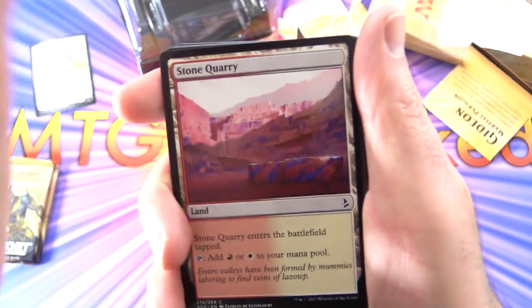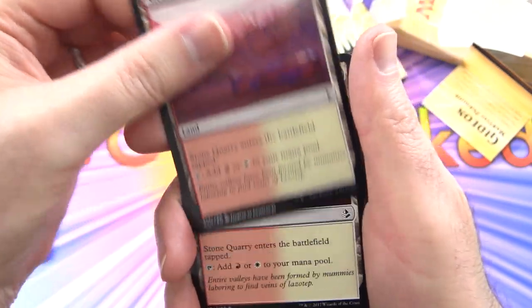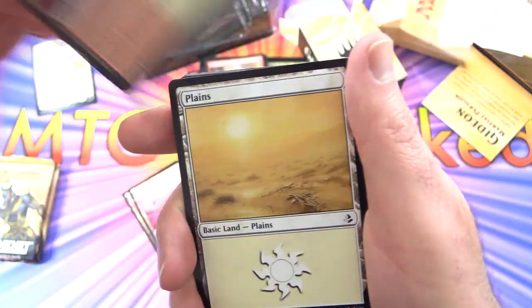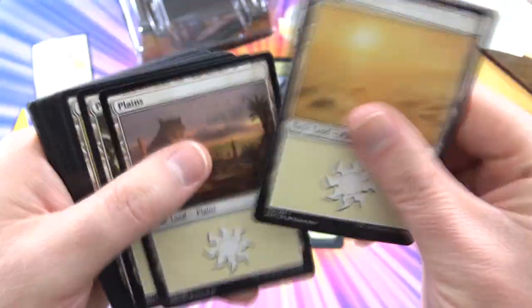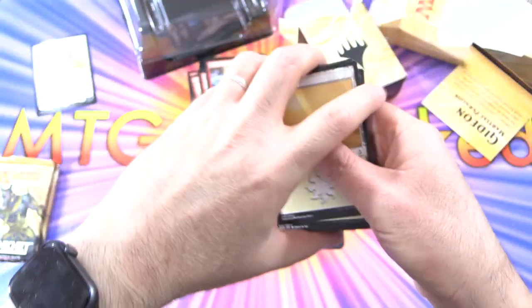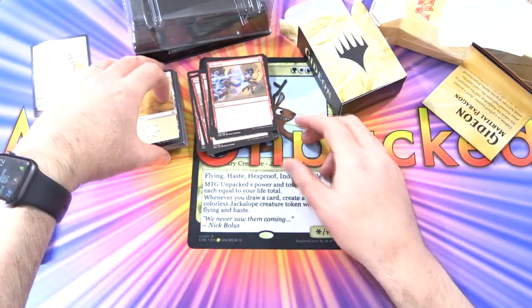Let's have a look at the mana base here. We've got Stone Quarry — enters the battlefield tapped, tap for red or white. Probably getting 4 of these. And then 10 Plains and 10 Mountains. Very simple mana base.